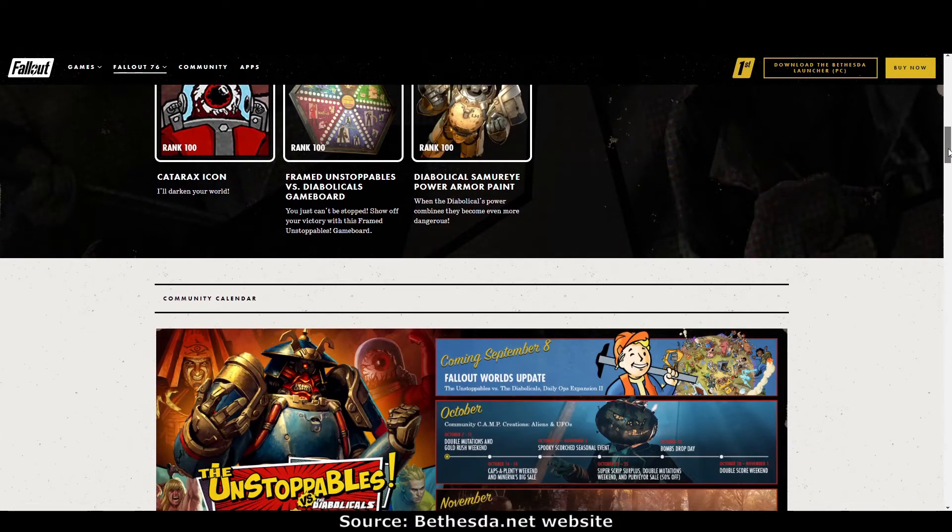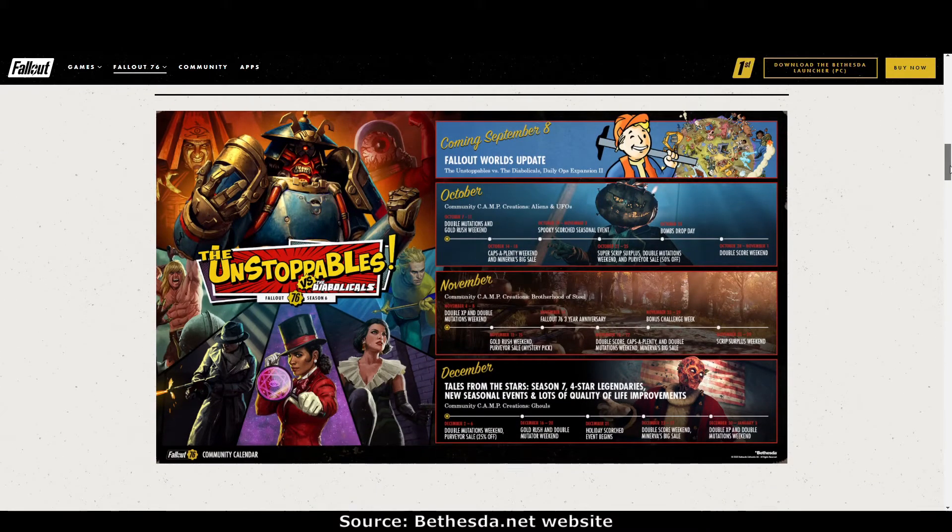The other thing on the Bethesda website is the next community calendar. The highlights are all coming on September 8th — not long now, next week. The updates will include the Unstoppables versus the Diabolicals scoreboard, and a Daily Ops expansion with new mutations, possibly new enemies, and definitely some new locations.